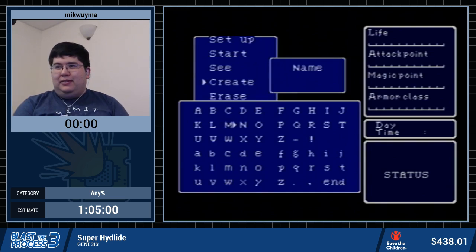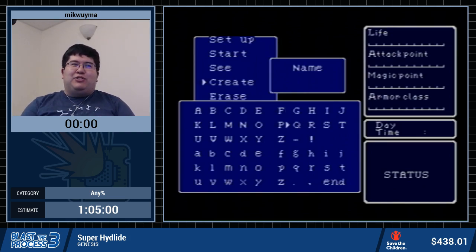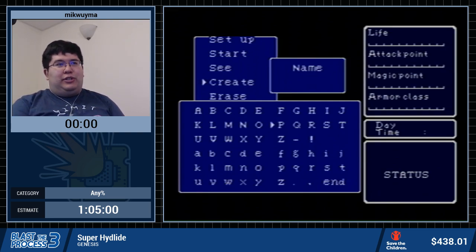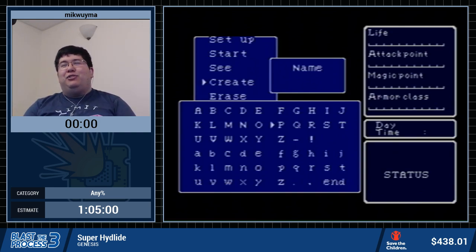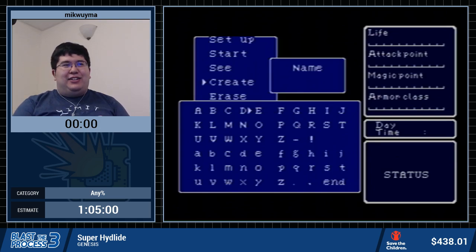I have Mike Wuyama here. I'm doing pretty good. I guess I'm doing slightly worse because I am playing Super Hi-Blind, which, unlike what the name suggests, is not a Super Nintendo game — it is actually a Sega Genesis game. It's actually one of the first third-party games both when the Mega Drive was released in Japan and when the Genesis was released in the U.S., which explains why it looks so ugly. It looks like a really ugly NES game. It's disgusting.